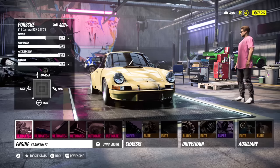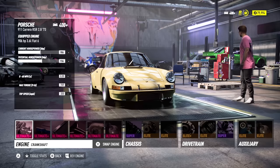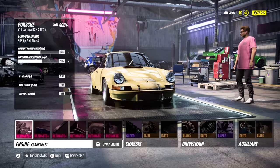For my auxiliaries, I had the NOS refill and the NOS power both at the elite level. I didn't change anything between the tests except for the turbo itself. For the tests, I drove in a straight line in a controlled environment on the racetrack on a flat surface. My process was to record each pass spamming the NOS from takeoff — once while redlining and once from idle — with a different turbo option each time, and then go back and slow down the footage to record the times.